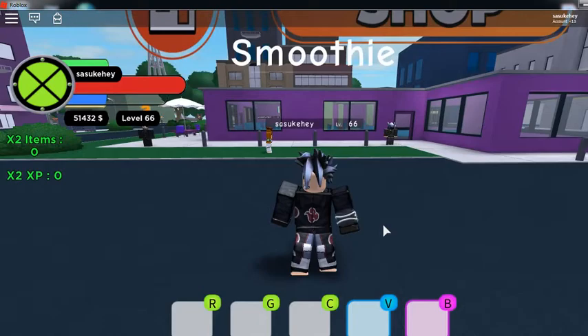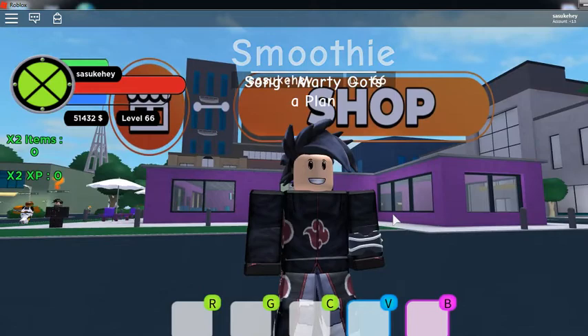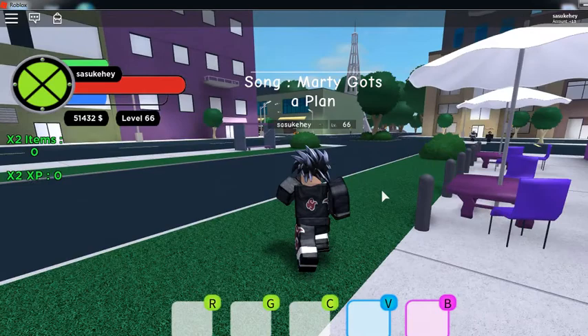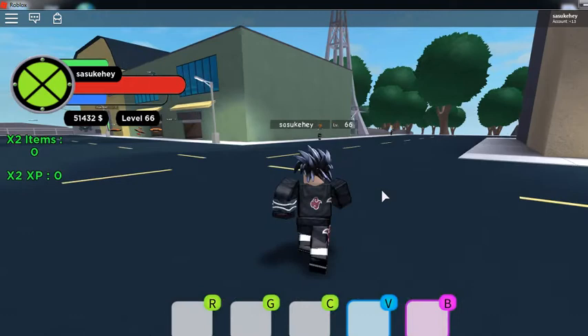Hello everybody, we're back today on Blocks to Insomnia and I'm going to be showing you all the best way to get money and levels. So we're going to start out with getting levels for lower levels. Once you spawn in, you're going to want to head over this way, past these guys, past this tree, past the IB main NPC, and over to the Fabiox.